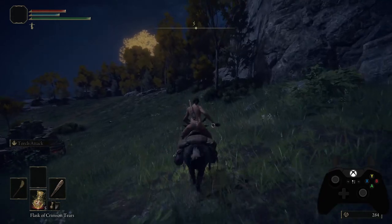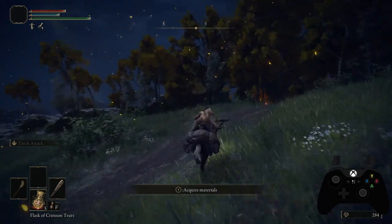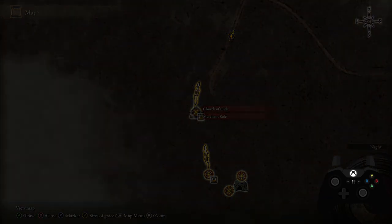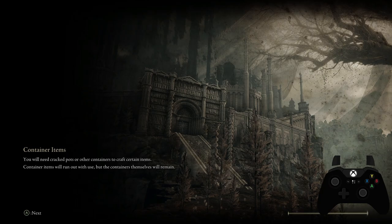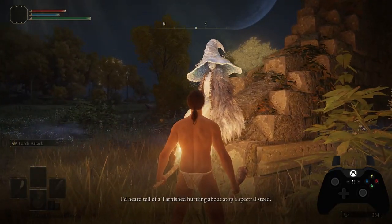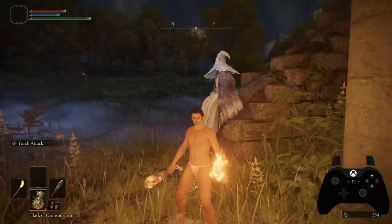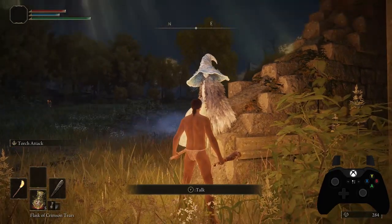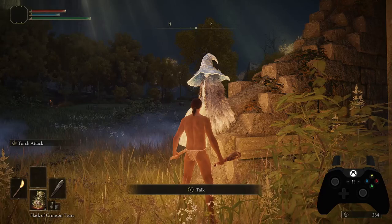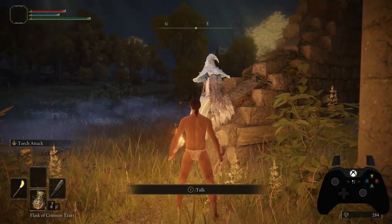Now once you get the horse, I recommend immediately going back to the Church of Ella — just teleport back there. There'll be a ghost NPC there and you want to talk to her. After you go through the first set of dialogue, she'll give you two items. You want to talk to every NPC until they're done — either they go away or they start repeating themselves. It's very important: if you don't finish the dialogue and you're supposed to meet them at a new area, they will never be in that new area until you finish the dialogue. So go through every dialogue until they're repeating themselves.